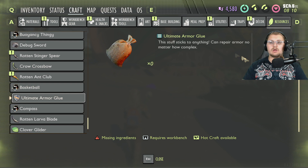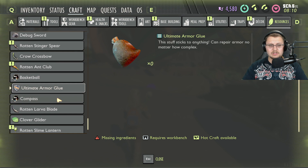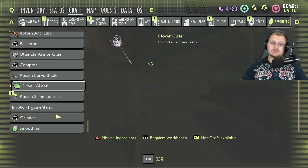Basketball is not in the game yet. Ultimate armor glue — no need for it yet since tier 3 armor only uses the tier 2 repair glue, so it's a null item at the moment. Compass — it adds a compass right up near the UI. Clover glider — I've talked about this in several streams; we're getting another glider, and hopefully this one will be better than the dandelion puff, allowing us to glide a bit further.